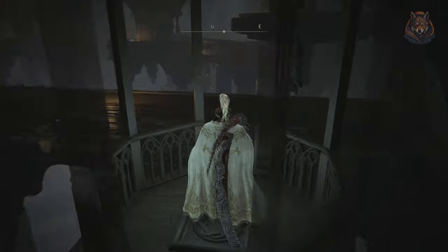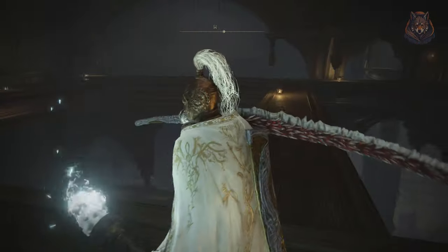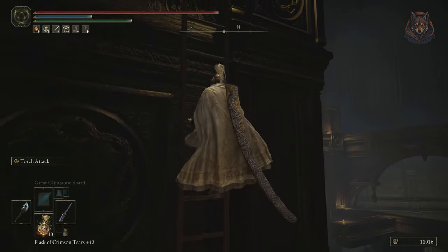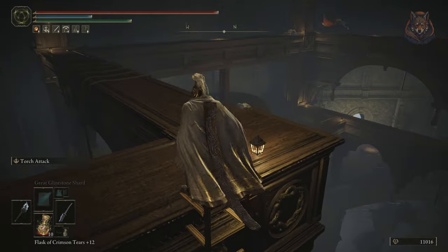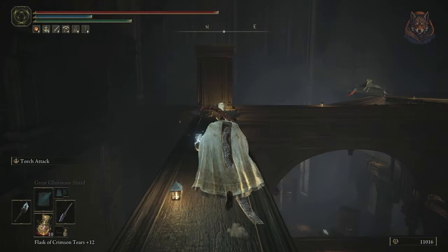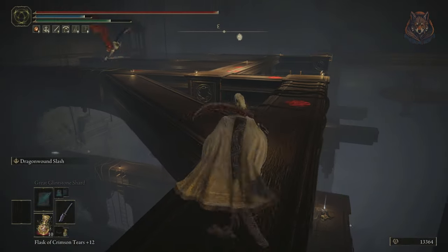Get in the elevator and take it up into the wooden rafters. Head left and climb the ladder, avoiding all the bats as you go. Walk around and kill the bats here to be able to jump across, then head straight back down the ladder in front of you.